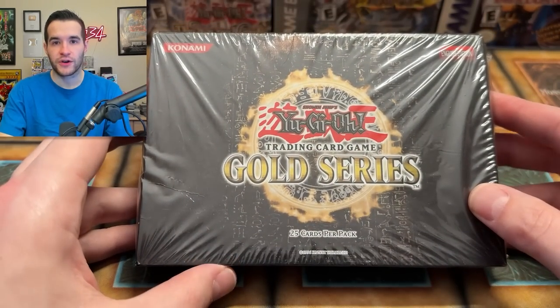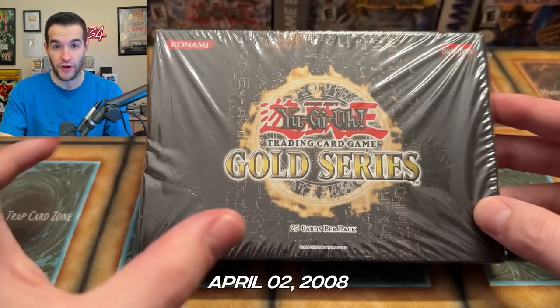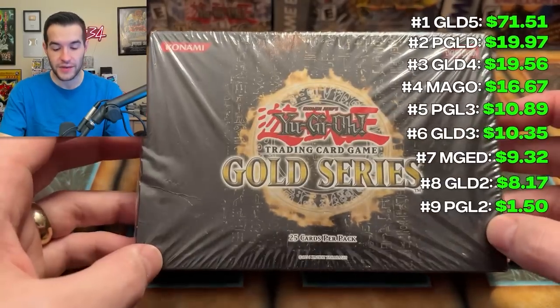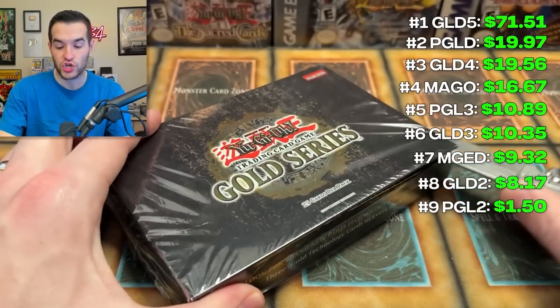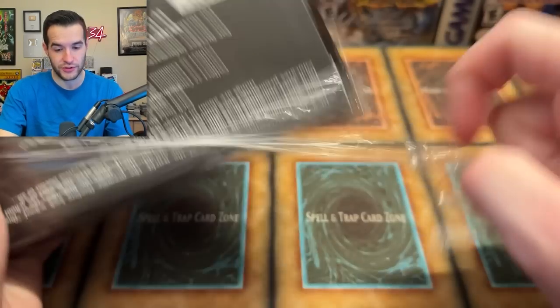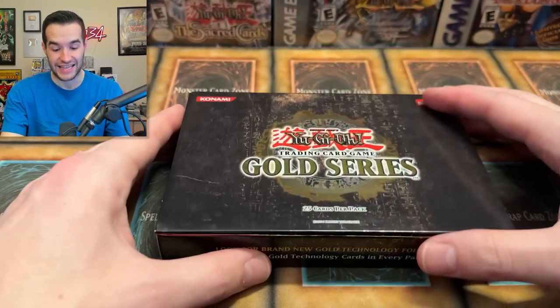Let's get into the final Gold Series — the original 2008 Gold Series, from April 2nd, 2008. This one can contain the Crush Card, which is very, very hard to pull. So if we do pull it, it's going to be insane. Our last pack of this video — hope you guys have enjoyed this two-year anniversary special. I definitely have with some pretty awesome pulls so far. We pull a Crush Card — that would be insane. Let's see if we can do it.